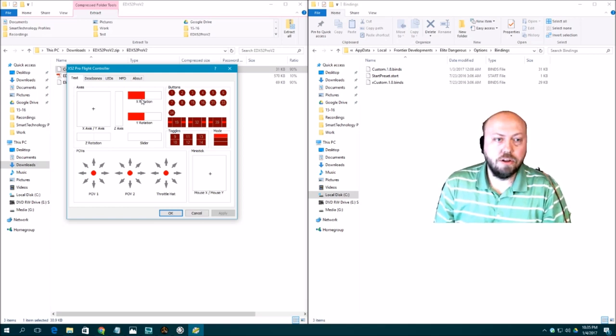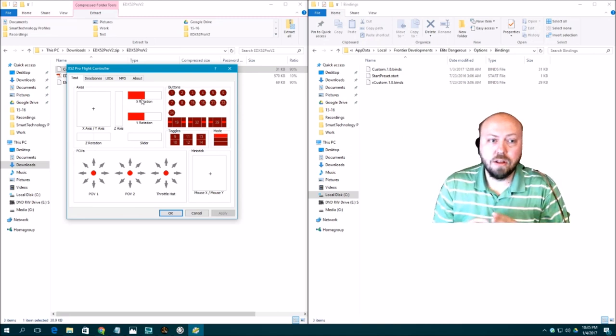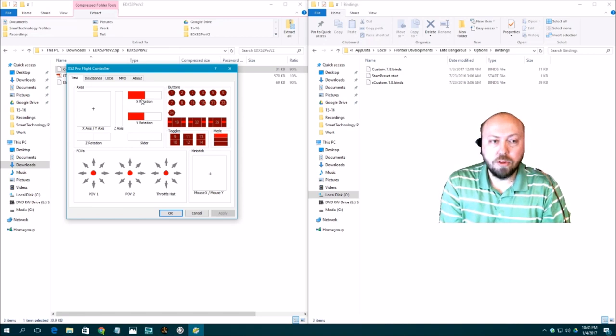They are a bit jittery on mine, but I've programmed a small dead zone into the binds file, so the jitter should fall right into those dead zones. It should be fine. But you're going to want to put both of those in the centered position before launching.